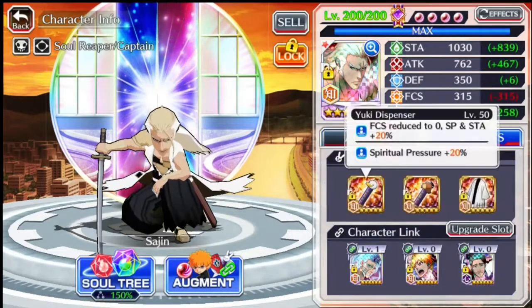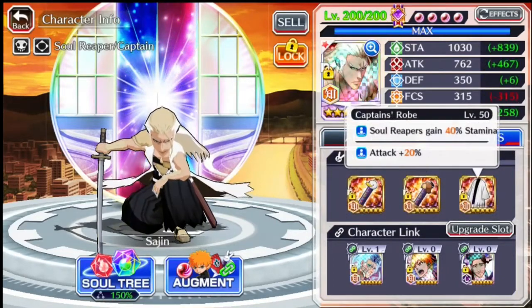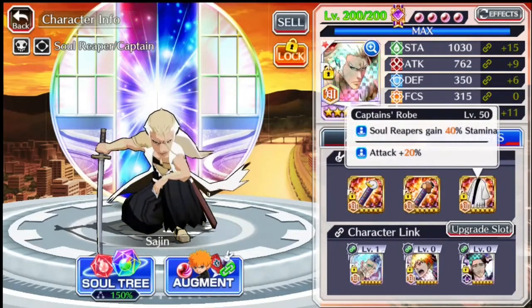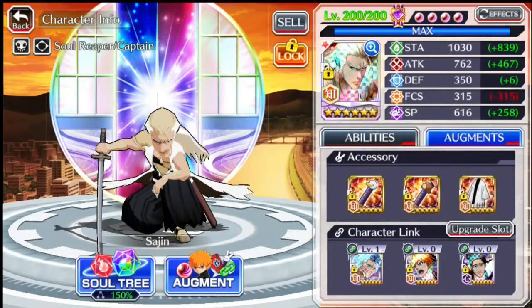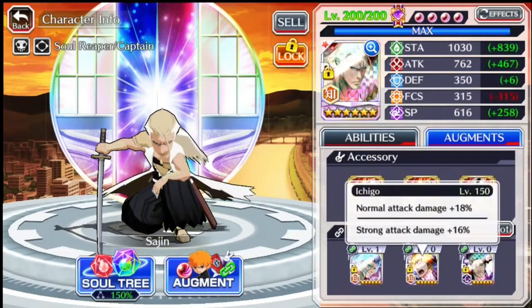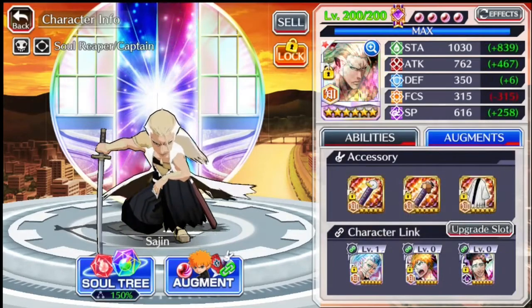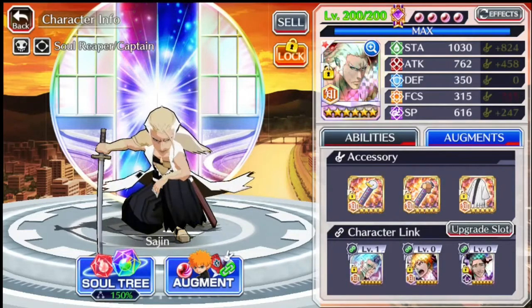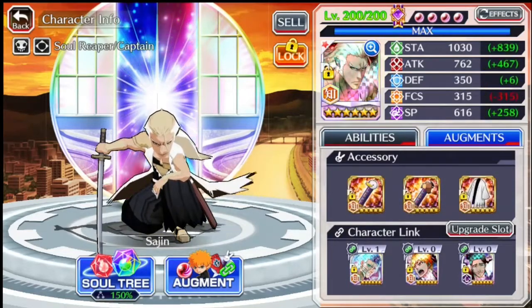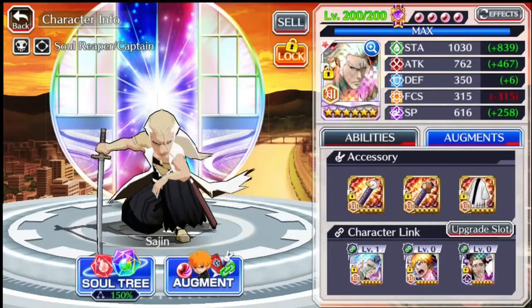Looking at his hybrid build: we've got a dispenser with 20% SP, a public dispenser with 20% ATK, and a captain's drop with 20% ATK — so all up 60% ATK and 40% SP. For the links, we've got Frenzy Grimgel, Frenzy Ichigo, and Shunsu as a 25% normal attack damage link. The reason for ATK is because strong attacks have cooldown and this character has flurry, so he's built around doing more normal attacks.